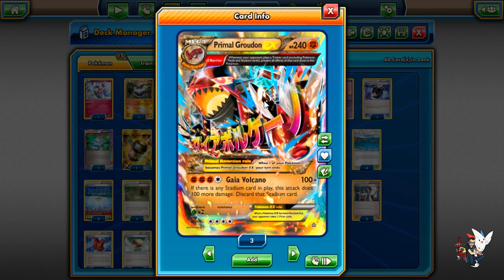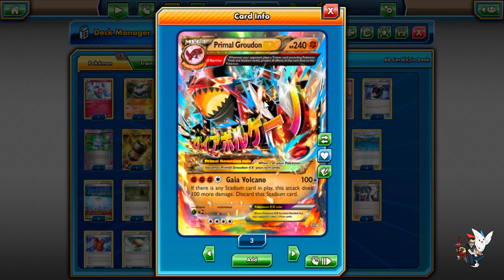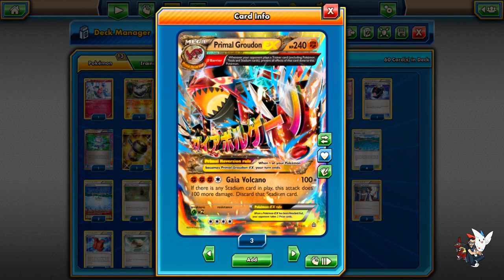We're playing Primal Groudon today. I've never played a Primal Groudon deck before. Primal Groudon has always been a really good deck in Expanded because it had things like Tropical Beach to help it out. But now we have Brooklet Hill as a card, which I feel like also helps Primal Groudon play a little bit faster than before. We've got Primal Groudon EX, our Mega Evolution Pokemon — 240 HP Fighting Type, Weak to Grass. So we have a pretty poor Vespiquen matchup, but Decidueye isn't a big deal since Forest rotated. It has the attack — Delta Barrier is what it's called.